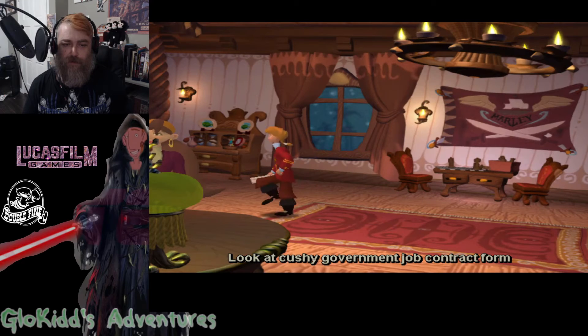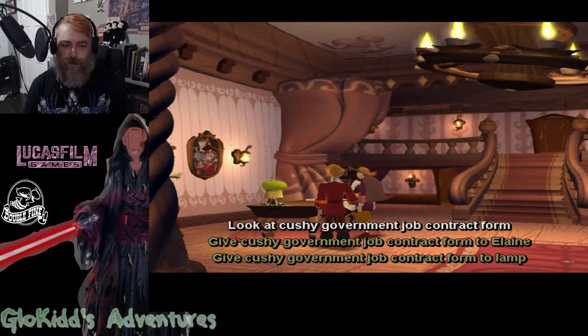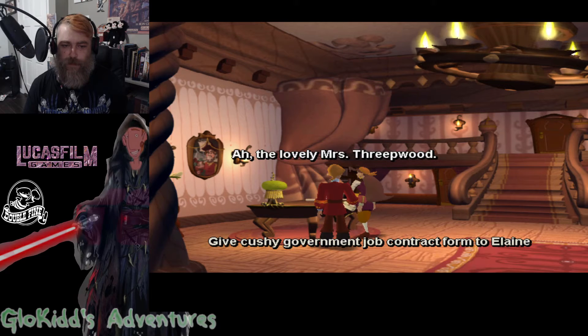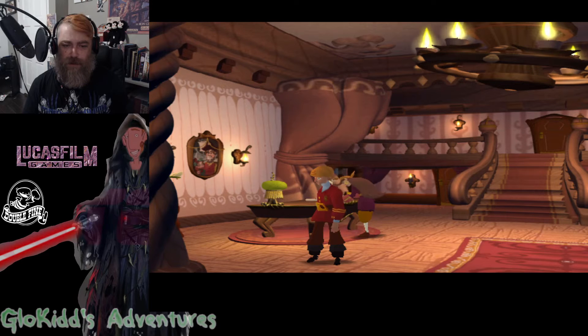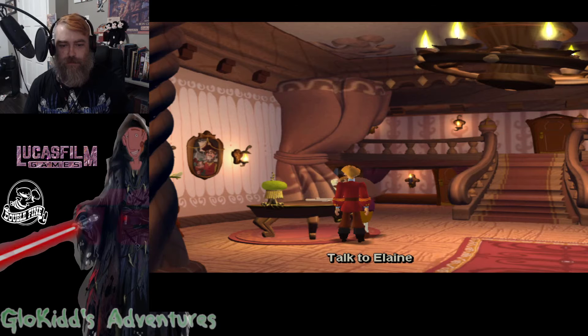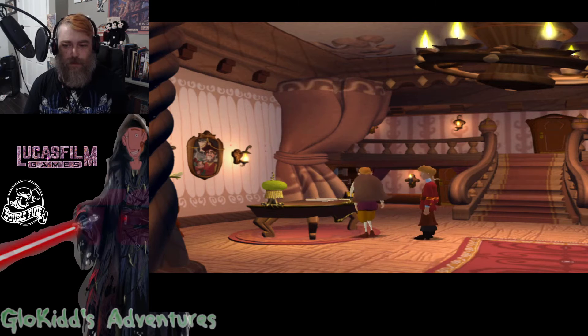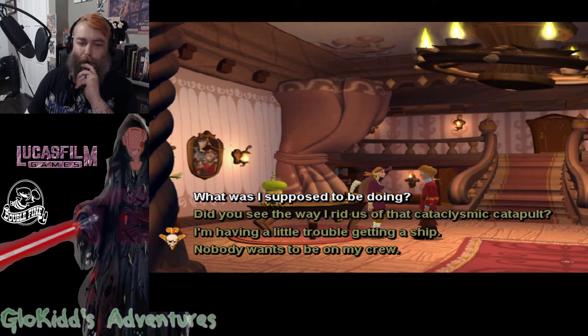Let's get her to sign it before I — also let's get the gubernatorial symbol. Ah, the lovely Mrs. Threepwood. Let's talk to her about the stuff first. I don't wanna risk skipping some value. Hi Elaine. Ahoy there matey. What are you doing here Guybrush?